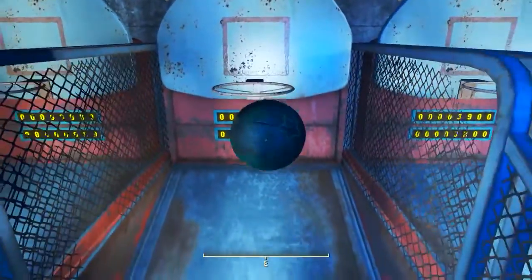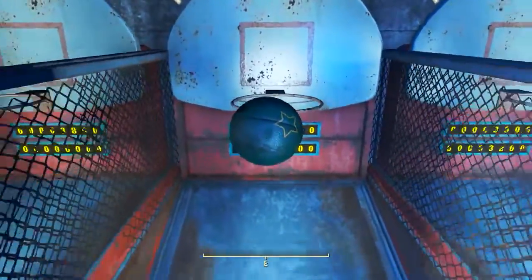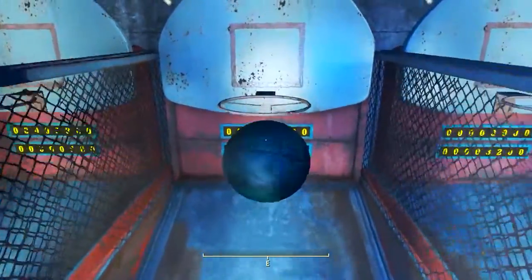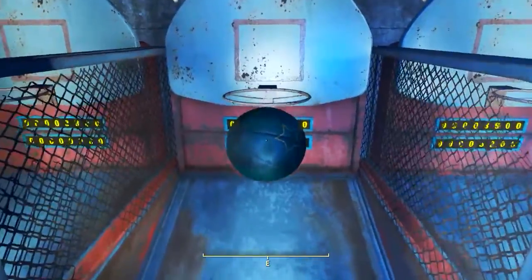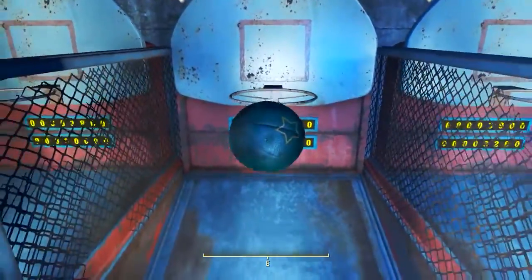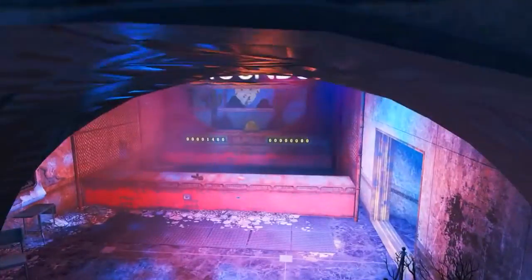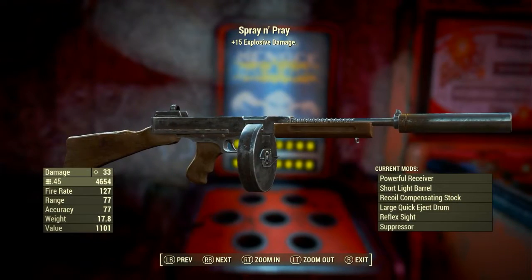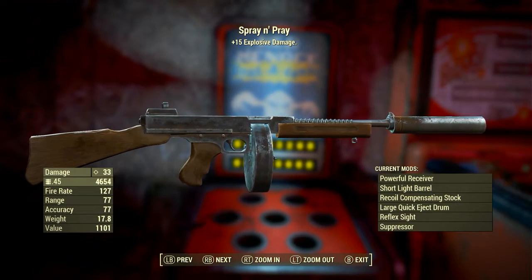Now that we've got a bunch of tokens, let's go and play some of these arcade games. Although there are five different arcade games, four of them are an absolute waste of time — even when you completely hack the way they're played and get the highest score possible, the tickets you get back aren't that great. So what we want to do is come straight to Bandit Roundup, and the key is to bring Spray and Pray with you.